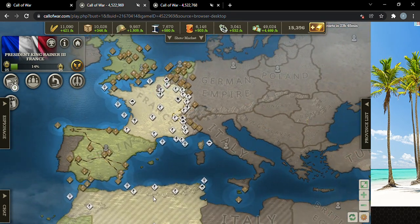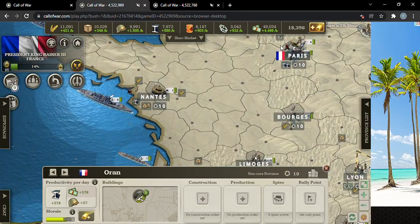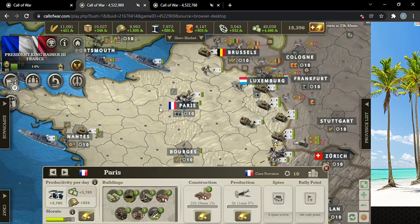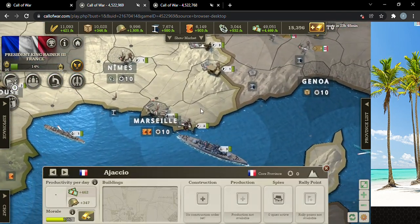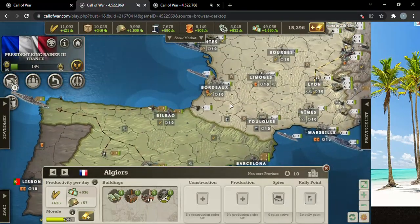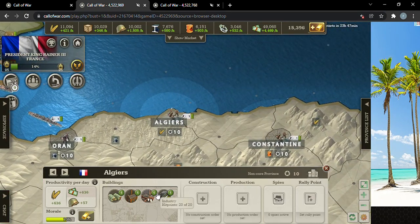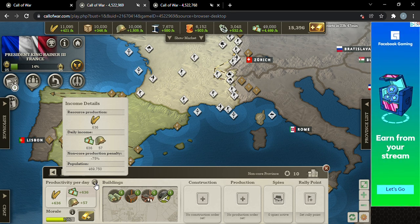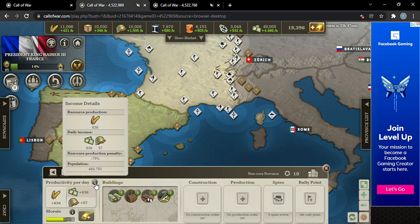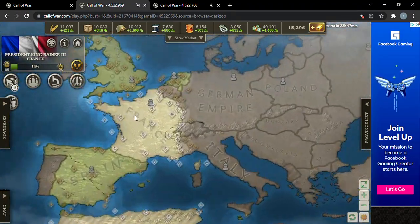A very important thing: in places like your core provinces, those are where you want to build the most. You might say Oran has good iron productivity, but compared to Paris — Paris has double the daily production. Algier does 636, while Bourgeois does 2500, and they have the same amount of industry. It's because non-core states have a production penalty of minus 75% on goods.